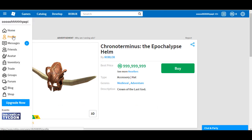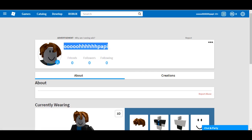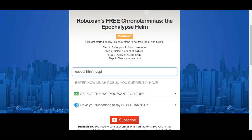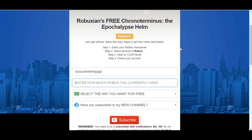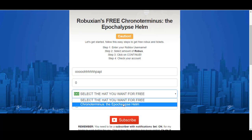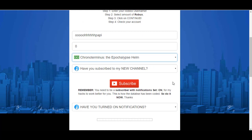Let me go to my profile — my Roblox username is here. Paste it there, then enter how much Robux you currently have. This is a new account so I have zero Robux, but if you're using your main account you'll probably have a few. It works even if you have zero, but the system needs to know how much Robux you have. Select the hat you want for free — this hack is for the Chrono Terminus Apocalypse Helm — and then answer this question: have you subscribed to my channel?